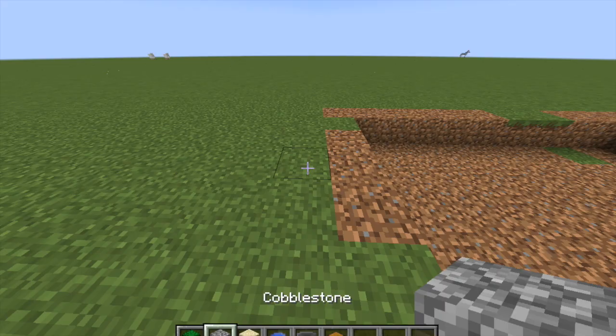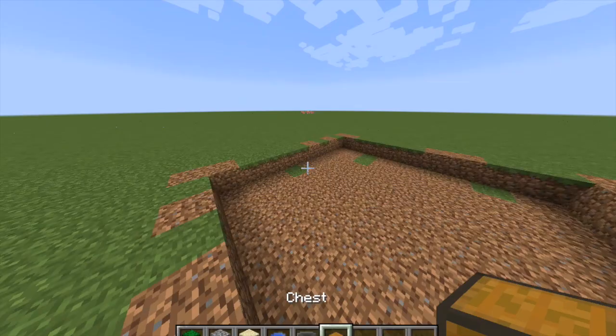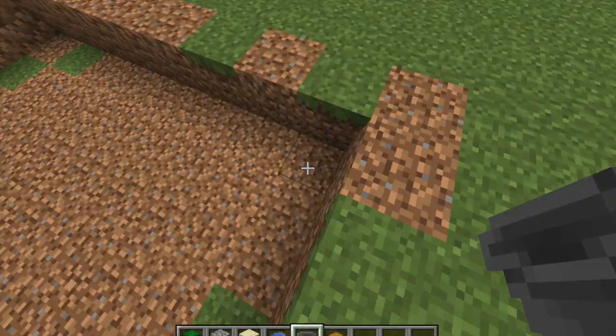You're going to need some cactus — as much as you want to build with — any solid block you can build on (I'm using cobblestone), sand, four water buckets (I'm only using one because I'm in creative), a hopper, and as many chests as you would like. You can use more than one hopper if you want to make it more efficient, but you don't have to.